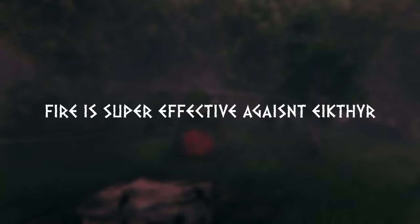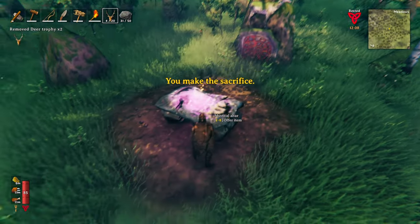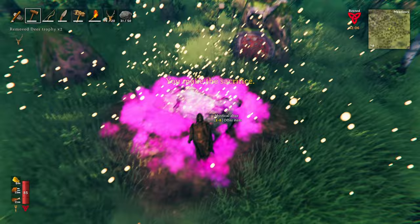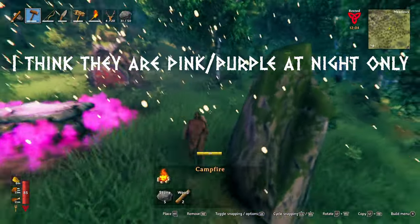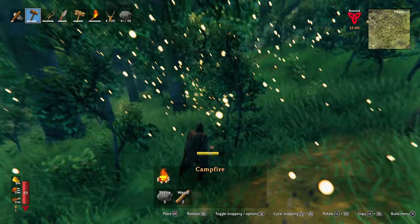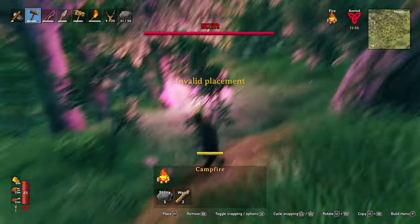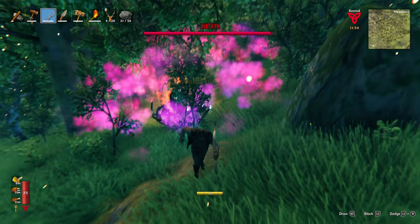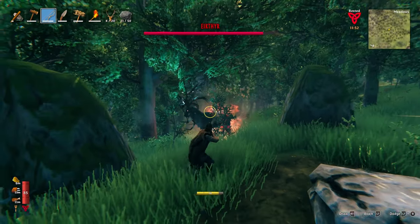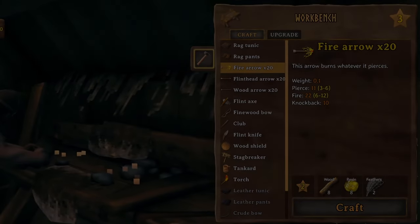Fire is also effective against the first boss, Eikthyr. You can use two deer trophies to summon him. You'll see pink and purple sparkles collect in a specific area — that's where Eikthyr is going to spawn, so build a campfire right under him for some nice opening damage. Then use a bow with fire arrows to take him down fast and safely at a distance. To make fire arrows you need feathers, wood, and resin, and a workbench upgraded to level 2.